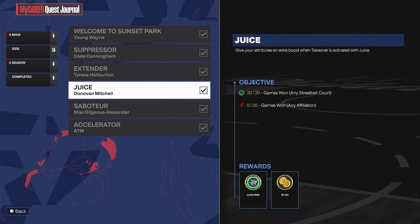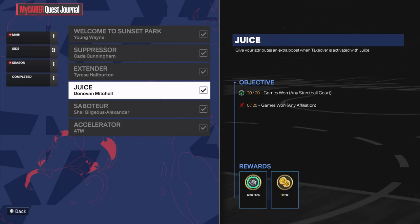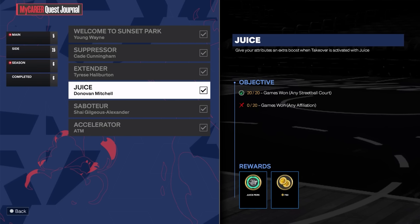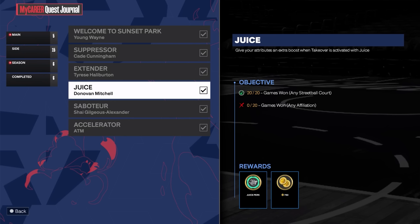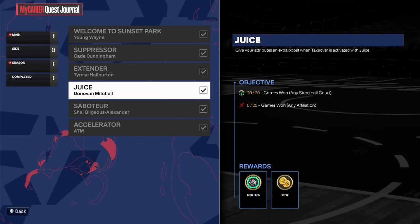The juice challenge is to win 20 games in the streetball court OR win 20 games in any affiliation — it's one or the other, not both. An important note: the way I unlocked the juice challenge was by beating the suppressor challenge first. Once I got the suppressor perk, that unlocked my ability to go talk to Donovan Mitchell. So beat the suppressor quest — the Cade Cunningham one — and then the juice perk challenge will unlock.